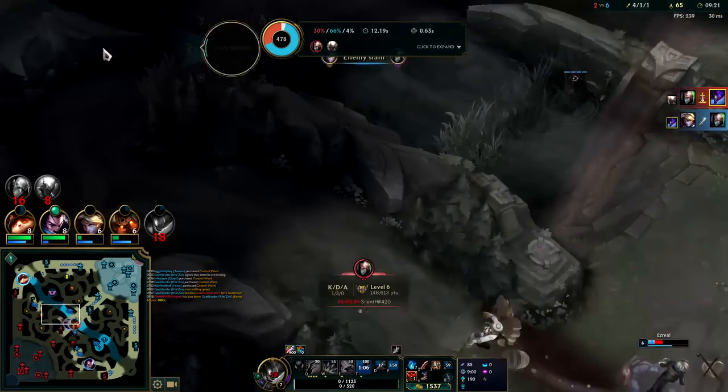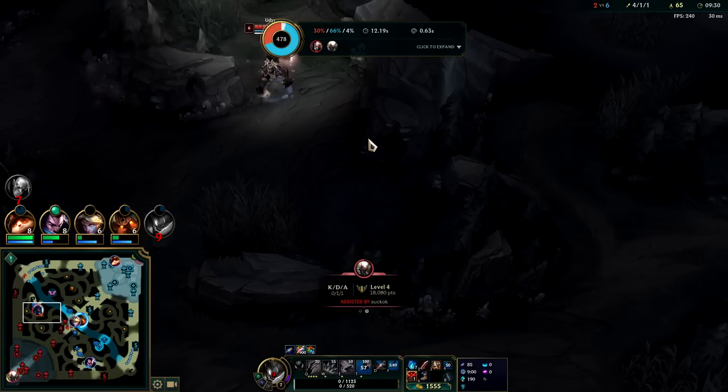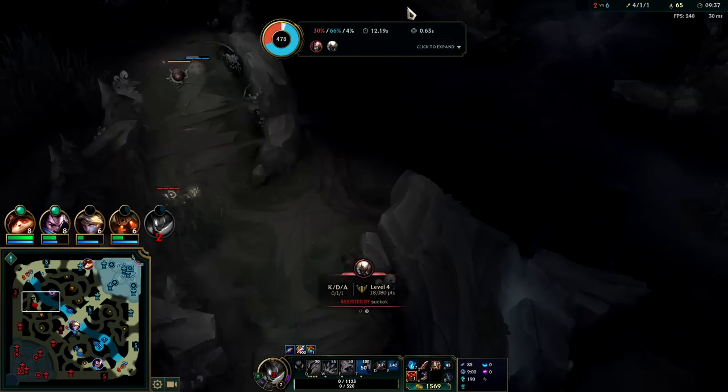I'm dead, but Ezreal gets the kill so it's fine. I would have liked to keep the pressure on Udyr. Once you're ahead playing jungle — especially on an aggressive jungler like Kha'Zix — it's so easy. You pretty much just path straight to the enemy's spawning buff, or if you see them on one side of the jungle you go to the opposite side and kill them when they head over.